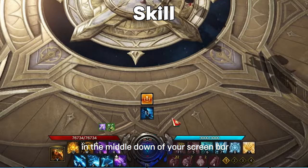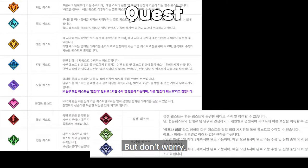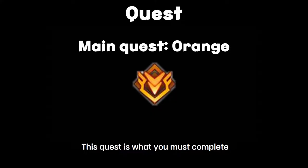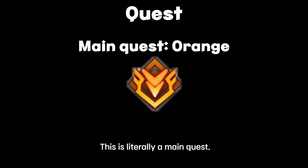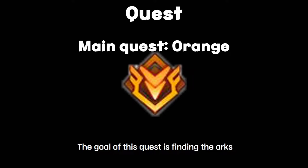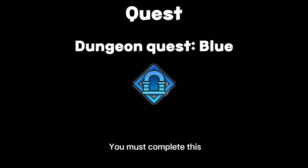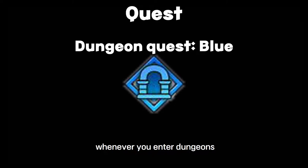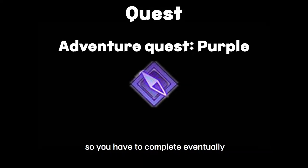In Lost Ark you'll meet different types of quests, but don't worry — you can focus on just a few for now. The main quest is what you must complete throughout the whole story; its goal is finding the Ark. You'll get ocean quests when you sail in the ocean for the first time — you must complete these so you can complete the dungeons. Check these quests whenever you enter a dungeon.